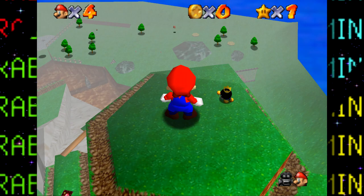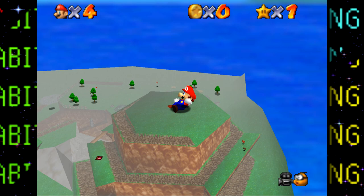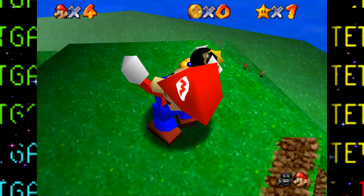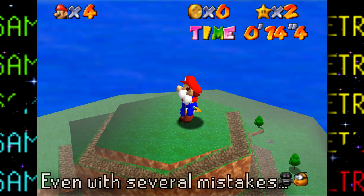The King Bob-omb fight was a bit tricky to run behind him, and since Mario's hitbox is bigger it's much easier to get grabbed — and that throw was something else. Picking up the king looks like Mario's going bowling. The race with Koopa the Quick is super easy — less than 15 seconds easy.